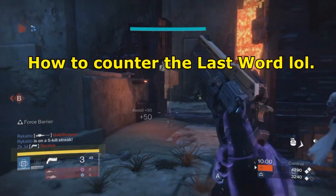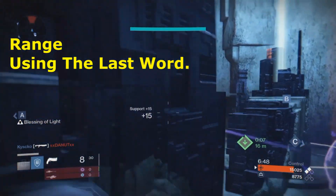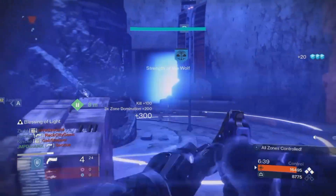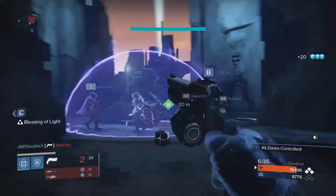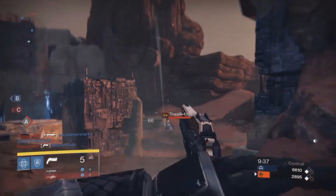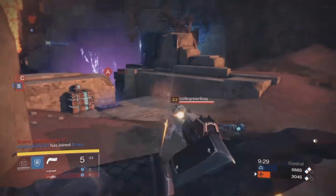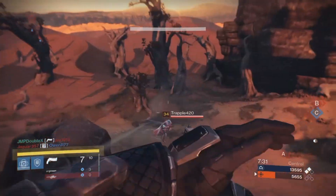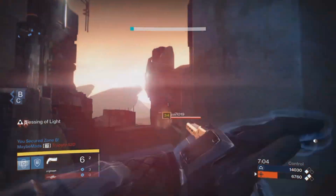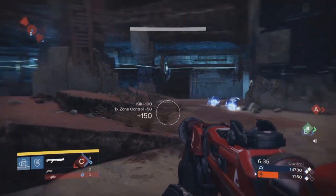Now let's talk about how you can counter the Last Word in PvP. The only real way to counter it is by range, and by using the Last Word yourself. You want to stay as far away as possible. I've used the Last Word enough to see that it's extremely overpowered in the Crucible, and it can also take you out from a pretty far distance. As of right now, you'll see at least 7 to 8 people in one Control match using the Last Word, which is absolutely ridiculous — because they know how overpowered it is.